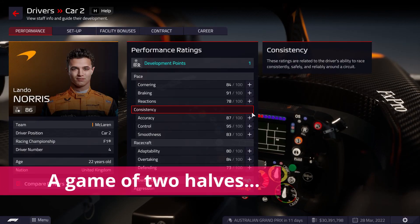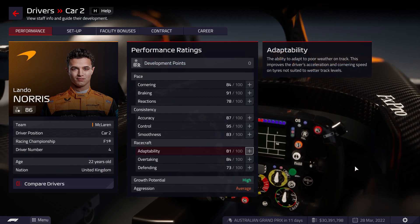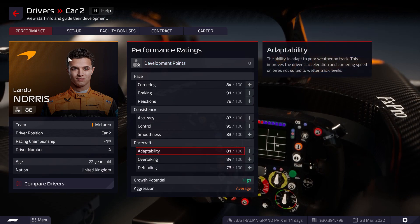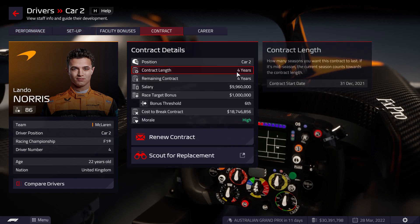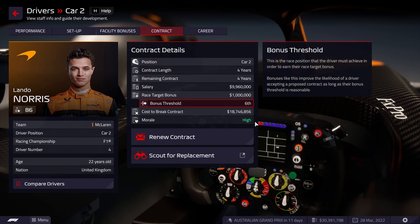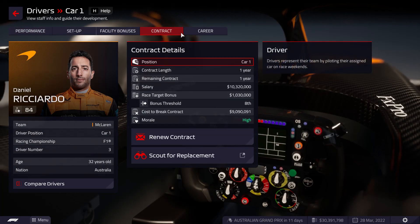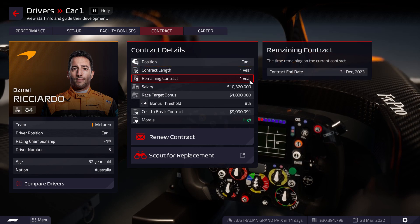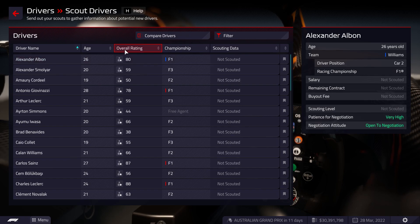F1 Manager 22 is, to borrow a football cliche, a game of two halves. On the one hand, you've got the time between Grand Prix weekends, which is all about strengthening your team, managing resources, and plotting a path to upgrading your facilities and cars to compete at the very top. You'll need to make sure you're developing your current car, researching technology for next season, scouting drivers, and upgrading your team headquarters.